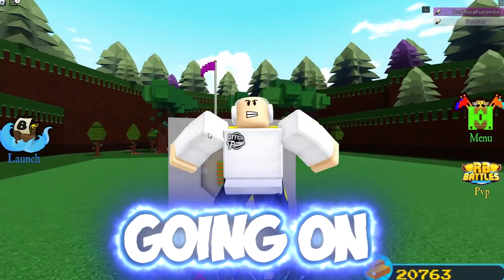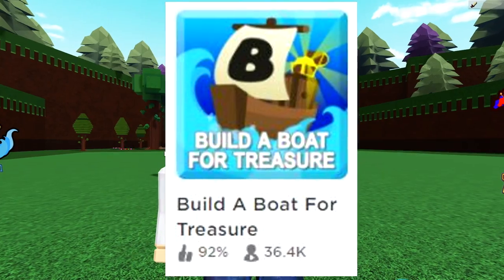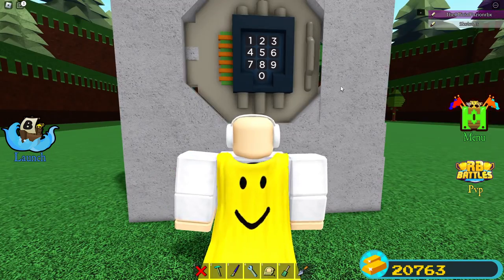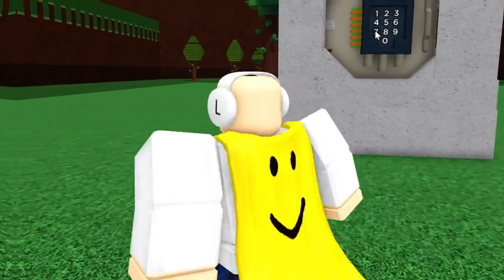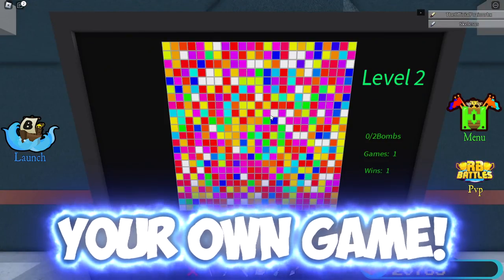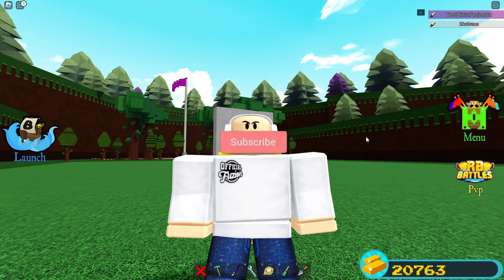Hey, what is going on guys, welcome back to another video. In this video we are back inside of Build a Boat and today I'm going to show you guys how you can get your very own working vault inside of Build a Boat. It works — you put in the numbers, and it requires basically zero skill at all; it literally does all the work for you. I'm also going to show you how to get your own mini-game working on your plot. Make sure you guys stay tuned, like the video, and subscribe.